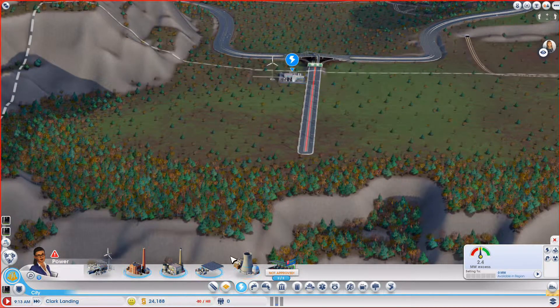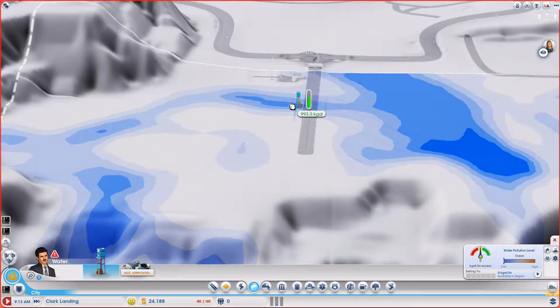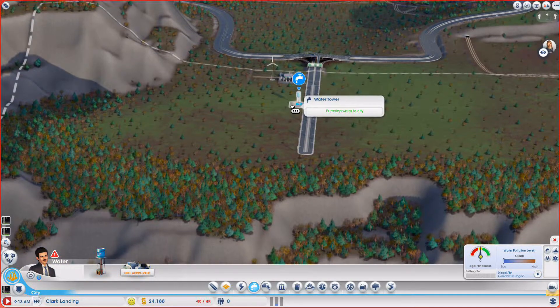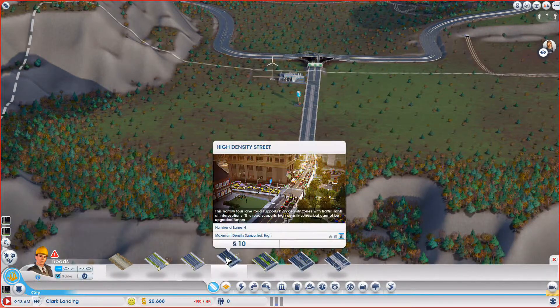So this is up here and then I need some water also. If I put it here I get some water, but there's more water on the right. I just don't want to waste my time on this, and I need to have some people in this town.